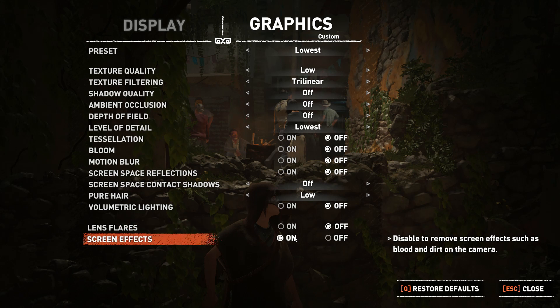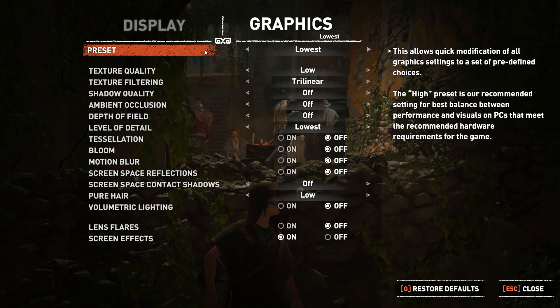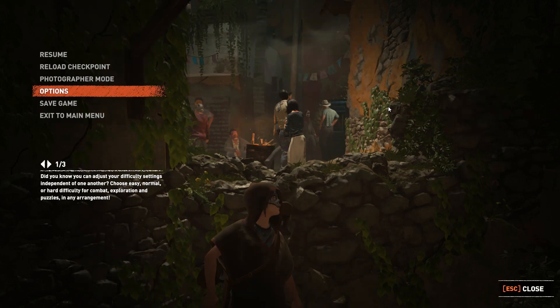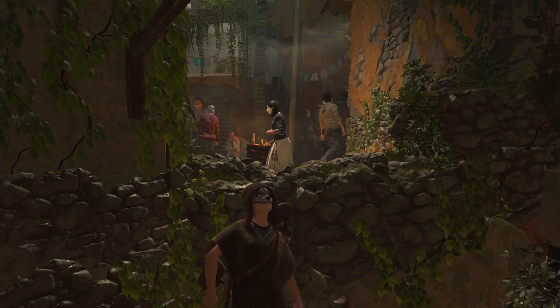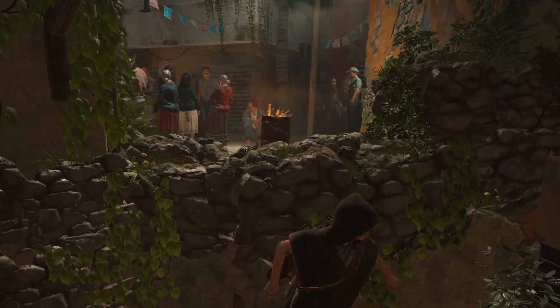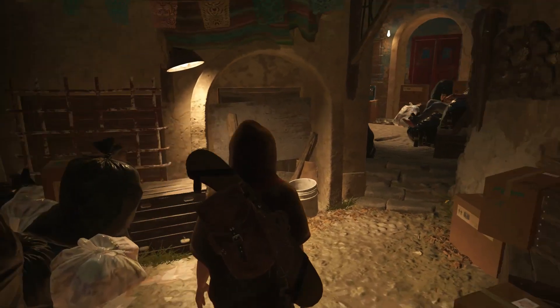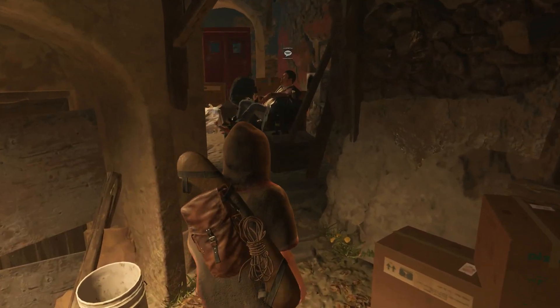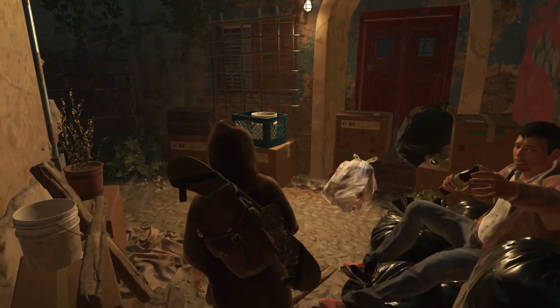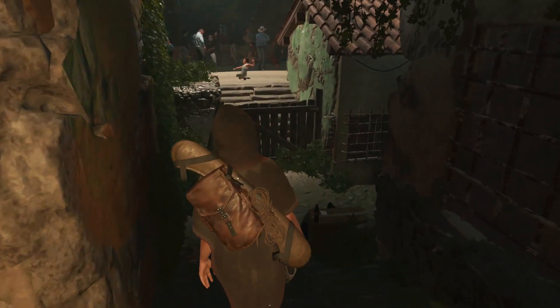If you're wondering what the minimum system specs are: you need Windows 7, which is actually extremely low, an i3 processor, 8 gigs of RAM, an NVIDIA GTX 660, or a GTX 1050, or a Radeon HD 7770. You need about 40 gigs of storage, but that shouldn't be an issue. For DirectX, you don't need to worry about it — as long as you've got it, you're probably going to be good.